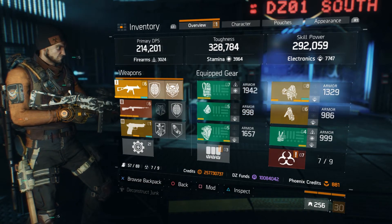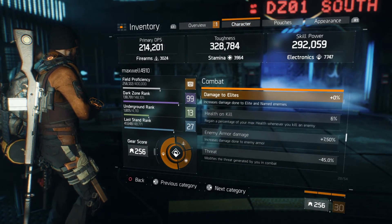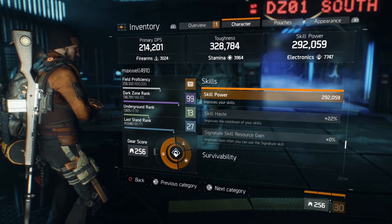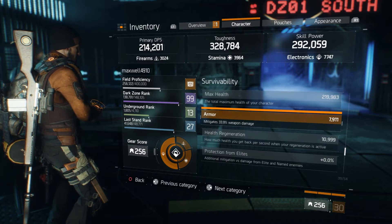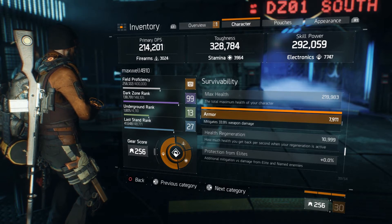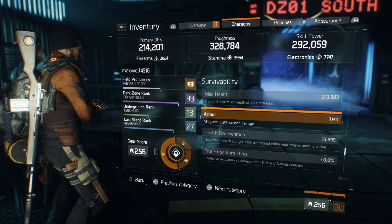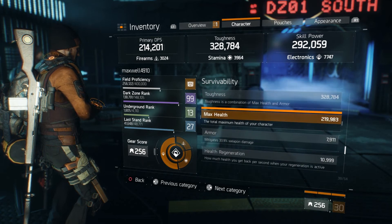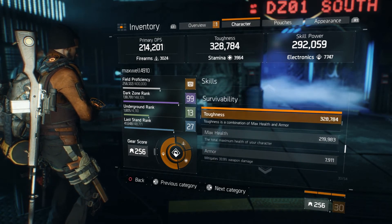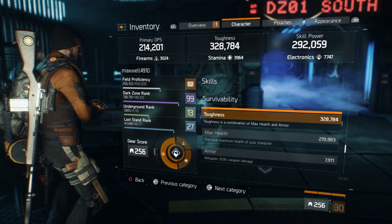Let's go over to survivability for a second here. My armor mitigation is 33.9%, which is pretty solid. Granted, if you get into an encounter with multiple enemies — let's say you're playing solo and you get into more than two people — it's going to be hard to take three or more down for sure. We don't have a ton of health, but 328,000 toughness with a skill build is pretty solid.